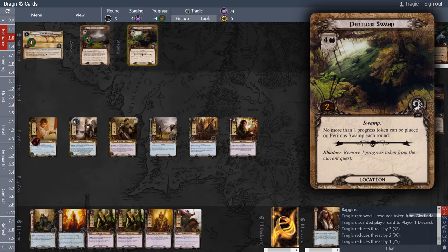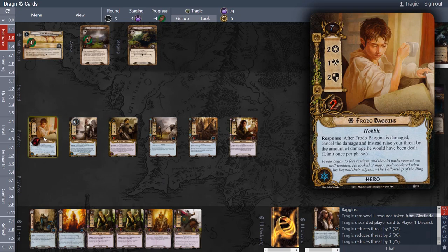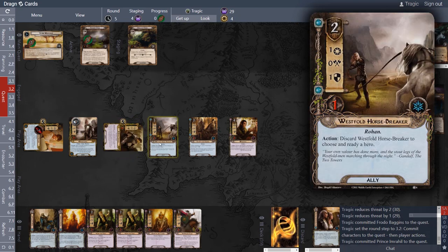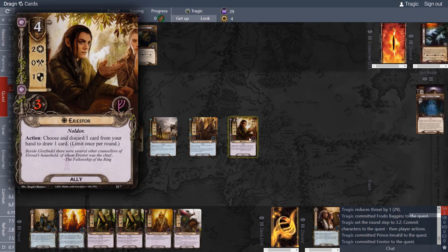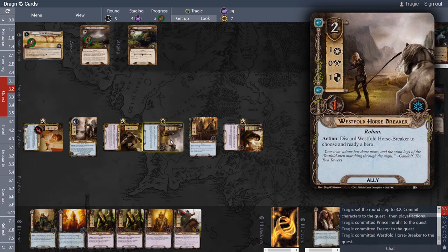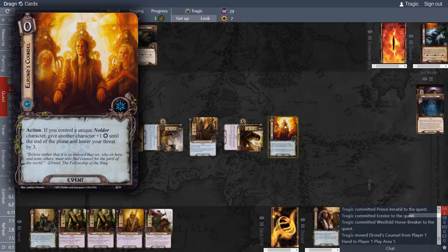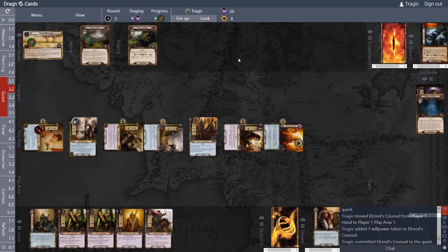We quest for two, four, six, seven — and play the Greeting again, giving us eight, and we also drop our threat by three: one, two, three. Next card reveals — it has a When Revealed effect allowing us to discard an attachment, but we don't have any, so it doesn't matter.